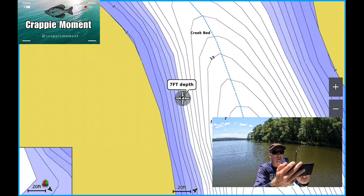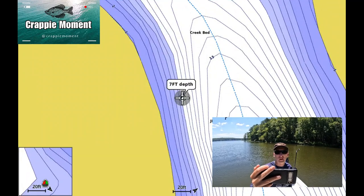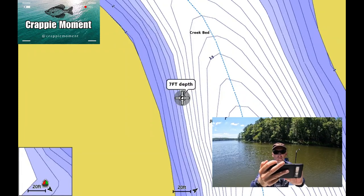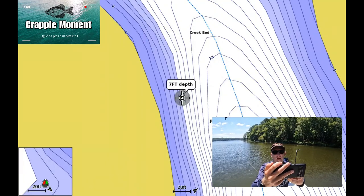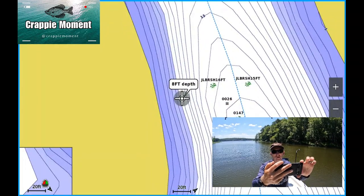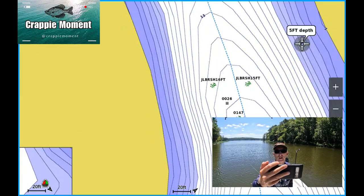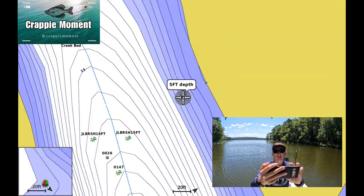If you don't have electronics, you can pick up a lake map at a tackle shop near the lake you're fishing. If you've got electronics, you're seeing these contour lines. Along both sides of these banks you can see the contour lines are super close together, meaning the drop-off is more dramatic. You'll see it on both sides of the bank.